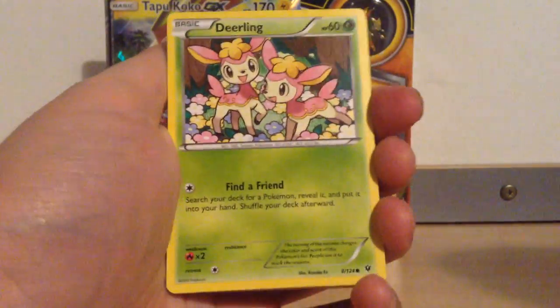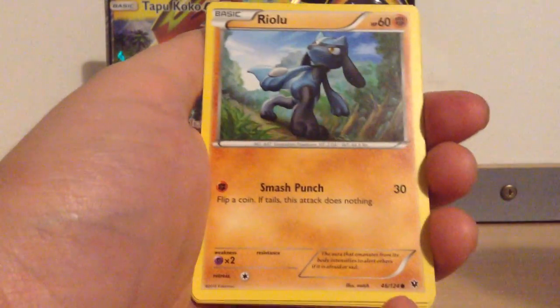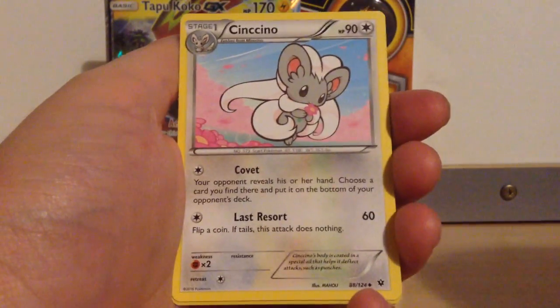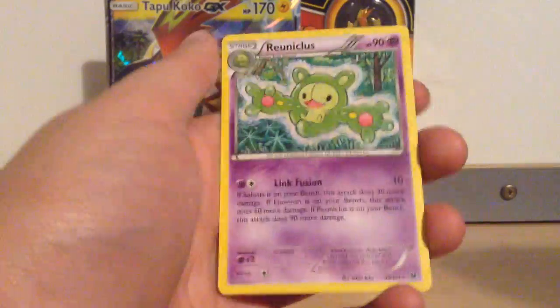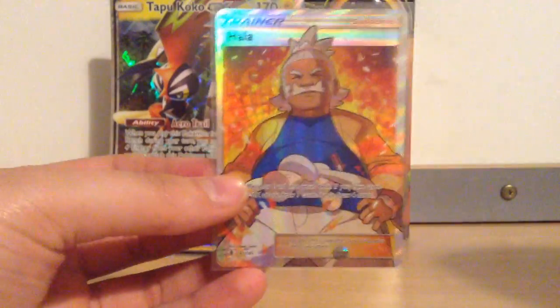We have Deerling, Carbink, Fennekin, Solosis, Riolu, Duozion, Kangaskhan, Cinchino, Kabuto Reverse, and a Unclus Regular Rare. Those last two packs weren't very good, but we did get this sweet Full Art Hala — that's pretty awesome.